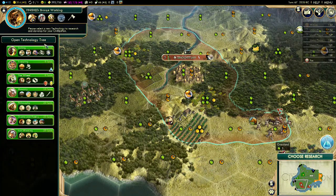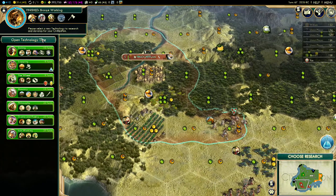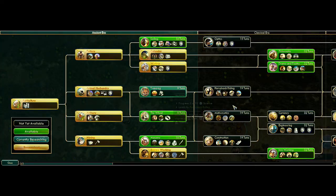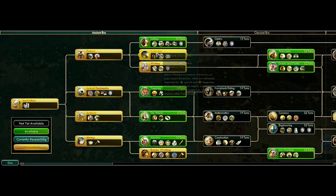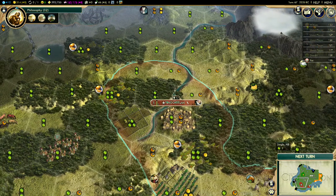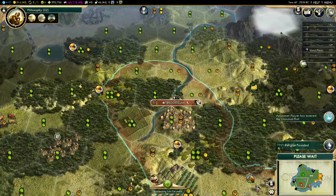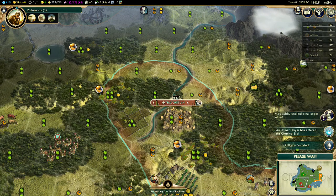We need to go to war eventually — there's gonna be huge culture spikes when we do that. Alright, the wheel — where should we go next? Masonry I don't really need yet, trapping not really — I think we should go philosophy. Yeah, we need philosophy now. Embassy — sure.